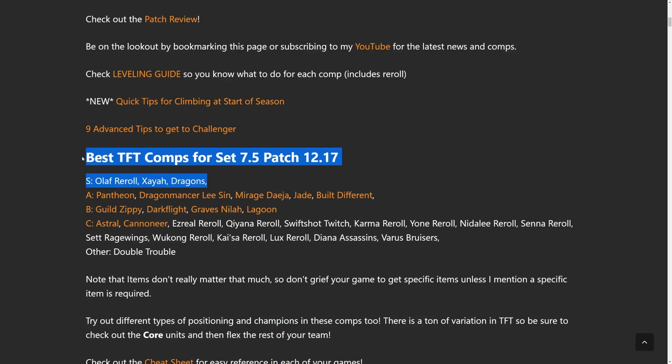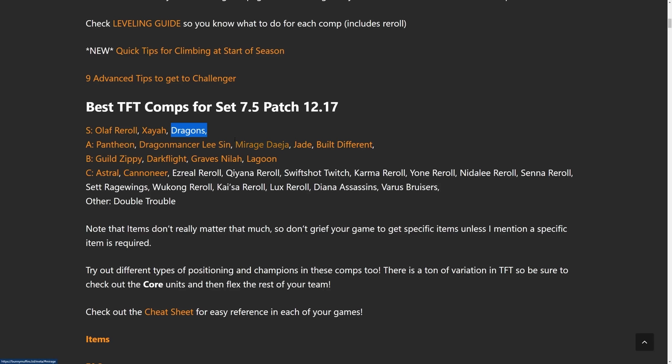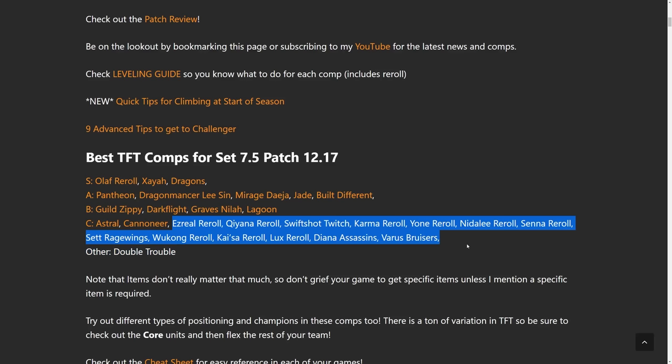To summarize: at the top we have Olaf and Xayah — same as last set, but the meta probably will be changing a lot in the future. I'm going to keep this site updated every single Friday as per usual, so bookmark this page. At least we do have the Dragons coming in at S-Tier — it makes sense that finally in the Dragon's Land set, Dragons are finally a real comp. A-Tier: Pantheon is a solid 4 cost, Dragonmancer Lee Sin is a solid reroll, Mirage Deja same thing, Jade, Built Different. B-Tier: everyone hates on Zippy but Zippy's alright. Darkflight definitely got nerfed a lot — this was one of the best PBE comps, but maybe it makes a comeback. Graves Nyla is the typical flex comp, and then Lagoon. Lagoon and Astral and the Mage builds are just kind of at the bottom right now. Let me know in the comments what comps you're going to be playing — am I missing any?